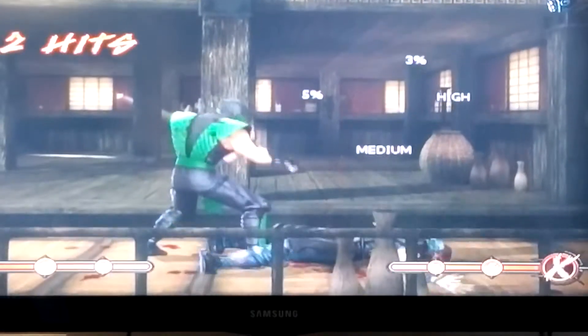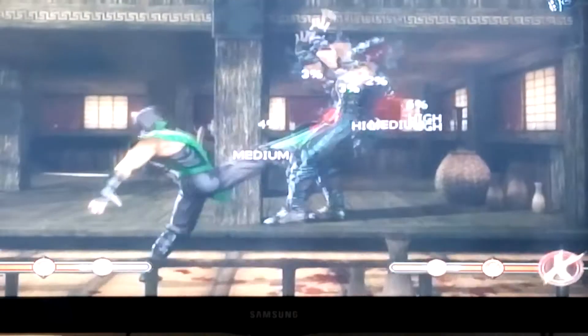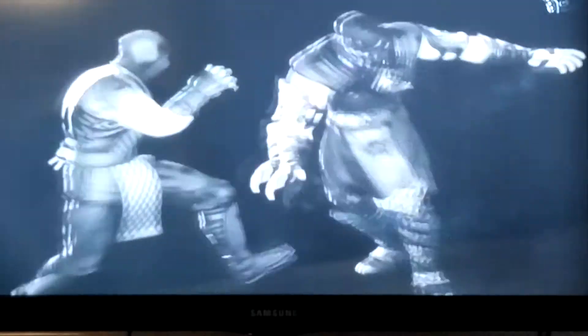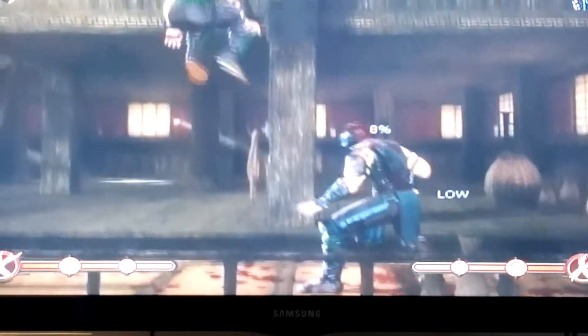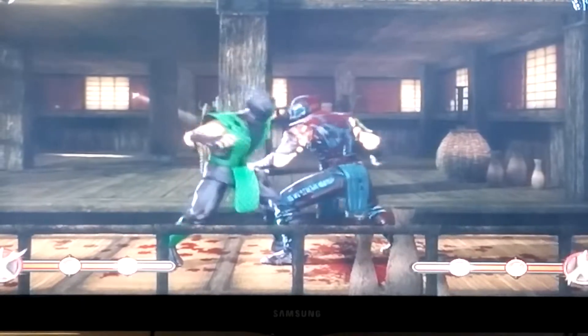You can also do an impossible combo, which is not allowed online or anything like that. Let's just see how far this goes. Okay, 43% damage — impossible combo — because I added in the enhanced force ball. It makes you go faster and more powerful. If you want to add something else in, you could just use your whole entire meter for this.